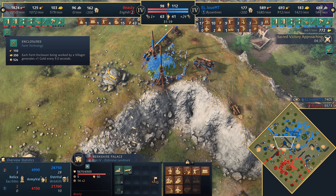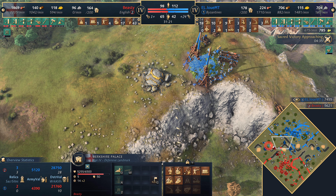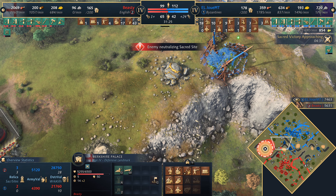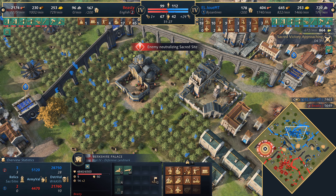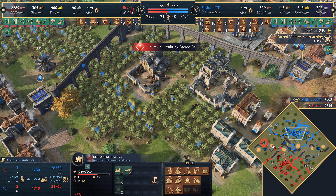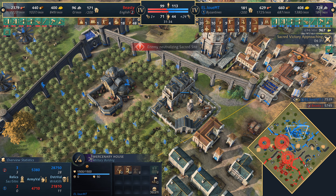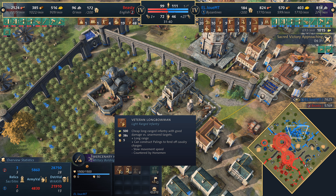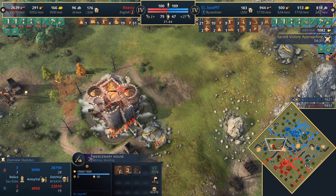He's going to go for Enclosures first — he needs the extra gold coming in that way. But it feels like a bit of a stretch right now. When you compare the olive oil from the Byzantines — 900 olive oil per minute, considering longbows take 500 olive oil and trains every 38 seconds — he's probably going to get at least a batch of longbows at least every minute, a little bit quicker than that.